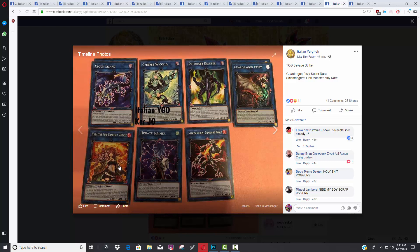One of the more shocking things: Salamangreat Sunlight Wolf is only a Rare. I predicted it would be a Secret Rare because Konami has been shafting Soul Burner, but now that they're pushing him hard, Sunlight Wolf is just a Rare. I thought this card was going to be a 50-dollar Secret Rare, but turns out I'll be able to get all three for like five dollars. I would have liked it as an Ultra Rare. This card needs a rarity upgrade in an OTS pack — it's basically the win condition of the Salamangreat deck, making plus twos every turn.